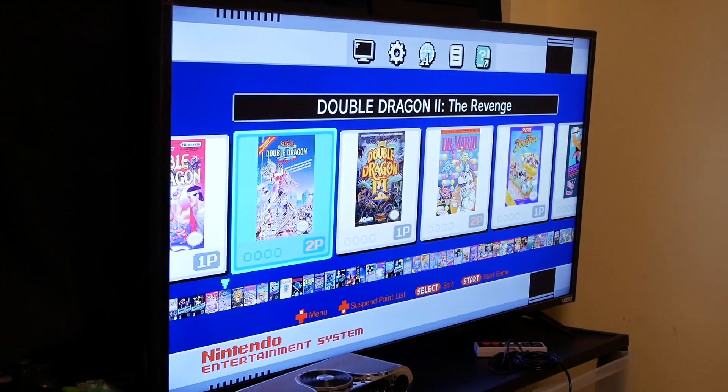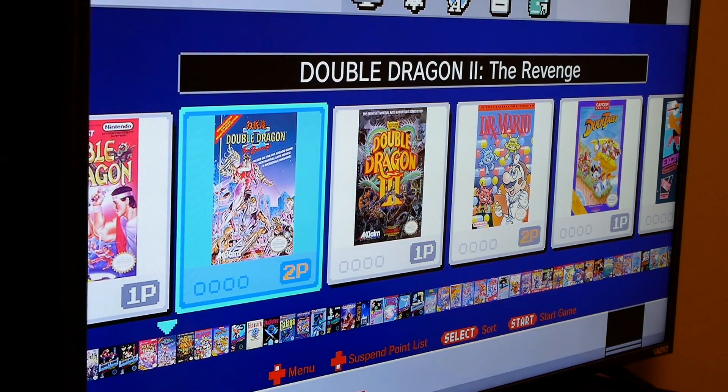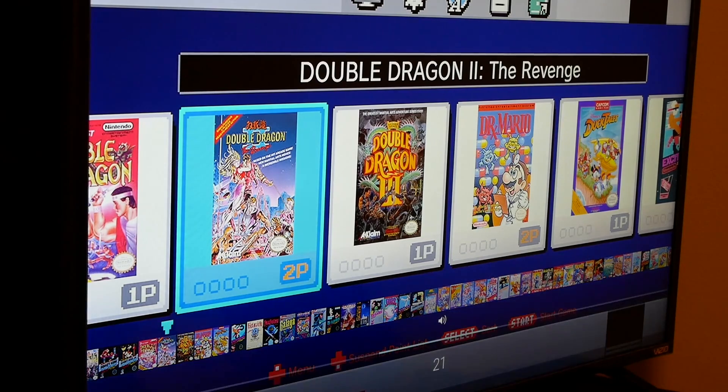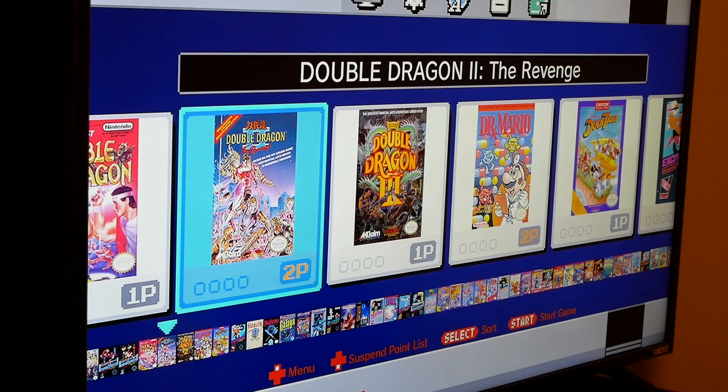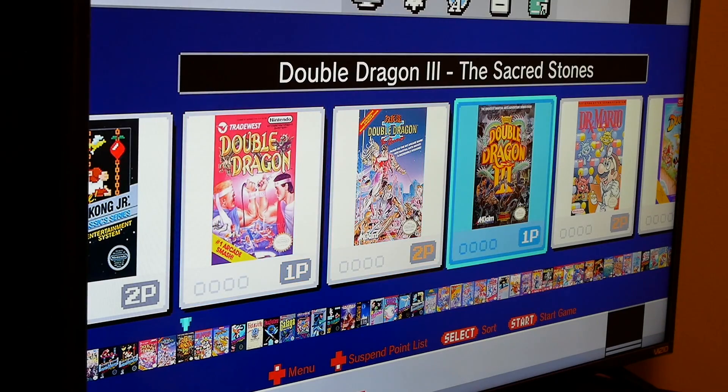From this point on, the only thing you need to do is go ahead and power on your NES Classic. I'll go ahead and connect the controller, and you'll be able to see all the games that have been added. You can see you've got your standard Double Dragon 2, but we also have Double Dragon — the original that I added — Double Dragon 3: The Sacred Stones.